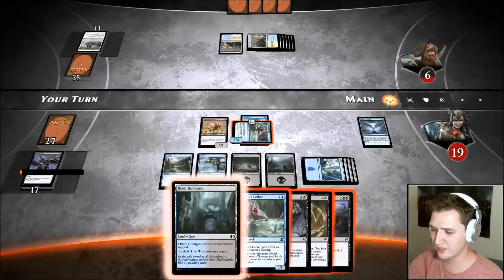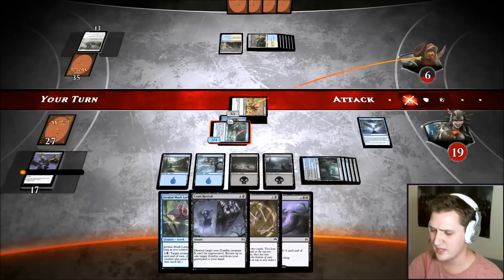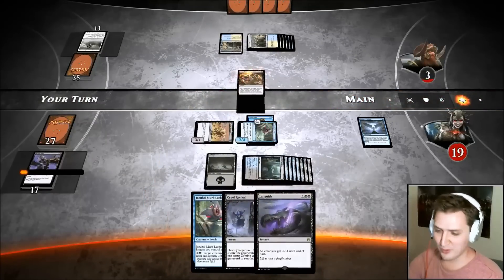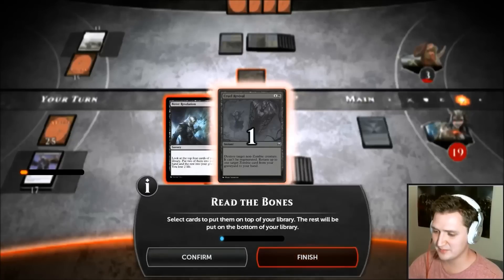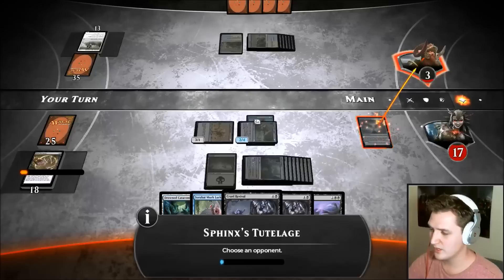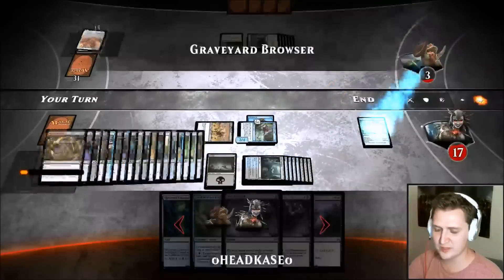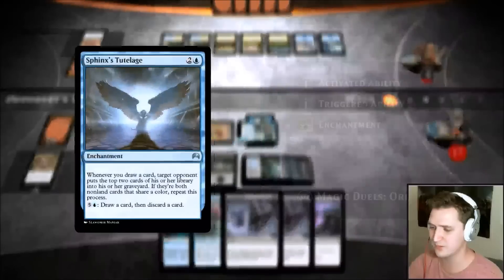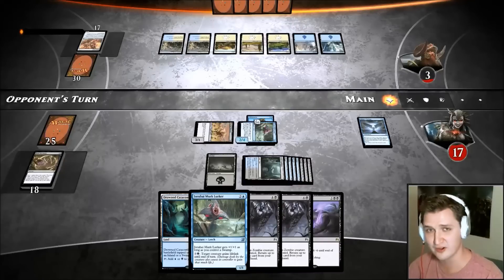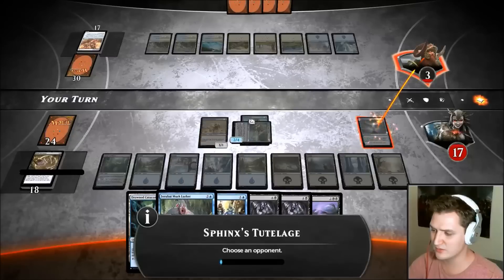They countered the Reef Soul — that's okay. He can't even tap it down now though. Reef Soul you — and I still get a swing in. He filled up my graveyard a little bit. We're going to be winning next turn — I have Cruel Revival. Read the Bones, so I can Cruel Revival and maybe Fleshbag or something. Read the Bones actually works with Tutelage now — the draw spells do. I have four Read the Bones — that was a crucial piece I really wanted before adding Sphinx's Tutelage.